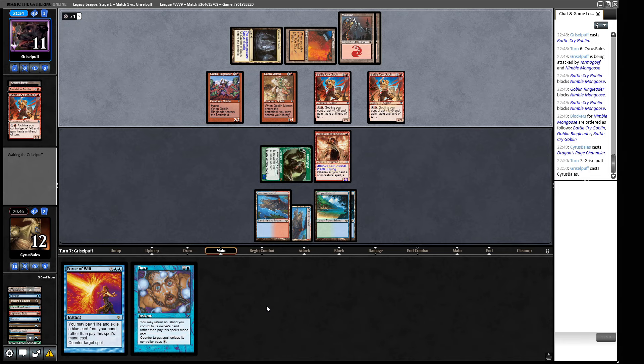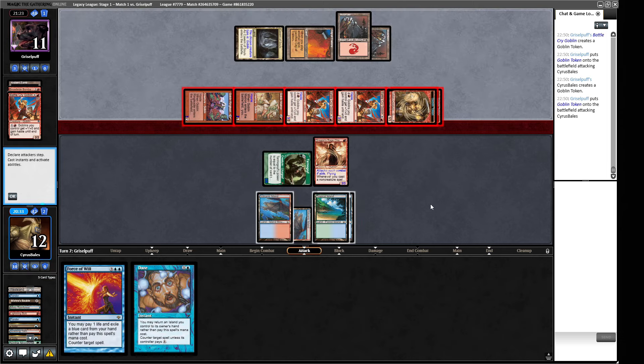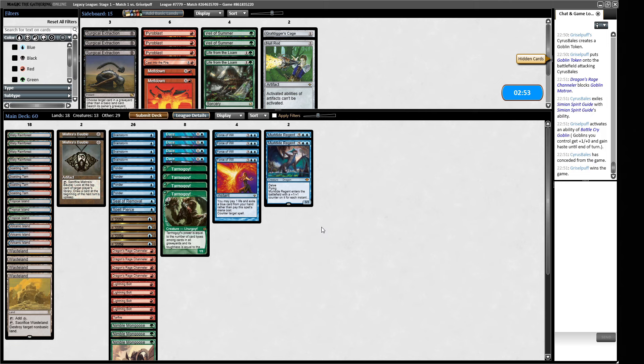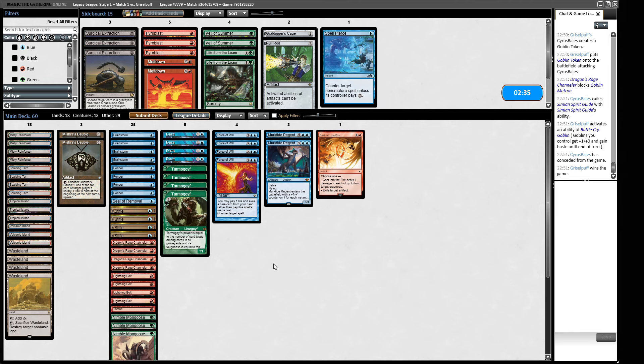Another Battle Cry Goblin — I'm going to pump that team. If we block we take about eleven damage, then we're drawing for Lightning Bolt to win. They have a Simian Spirit Guide — so we just lose. I think we could have played that slightly differently — we could have countered one of the Goblins. Cast into the Fire seems good here but nothing else does. I think the Turbo Muxus deck is the best aggro deck in Legacy right now, so maybe we need to pay more mind to that matchup.